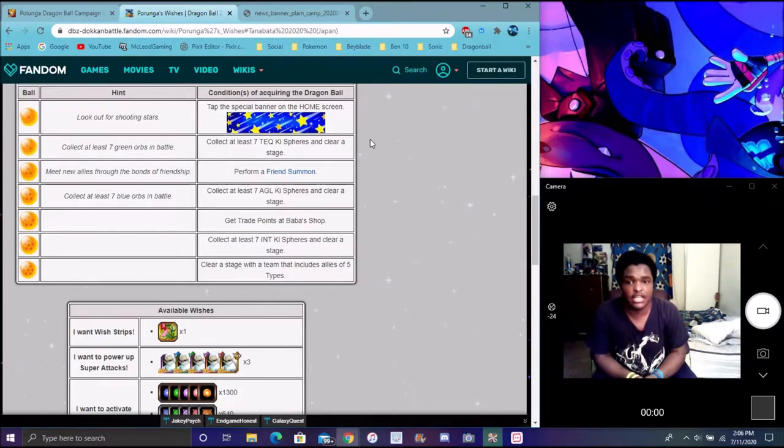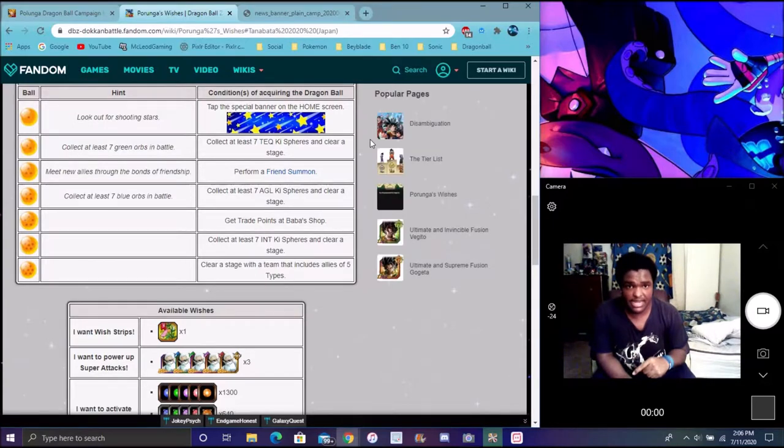Today is going to be super simple, super easy. All you gotta do is get training points from Baba. Essentially, all you gotta do is go into the Baba Shop tab, go into the Baba Shop, and all you gotta do is press the plus button.